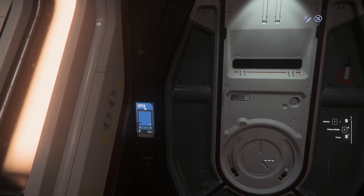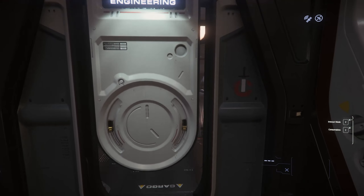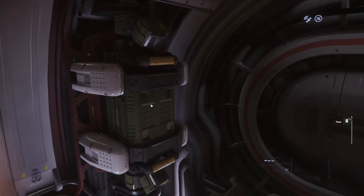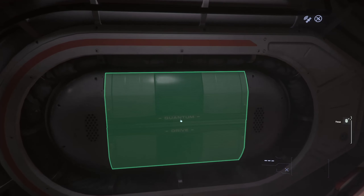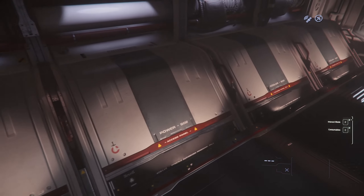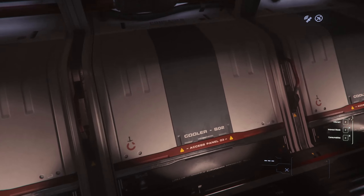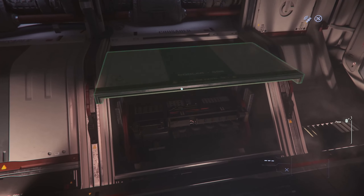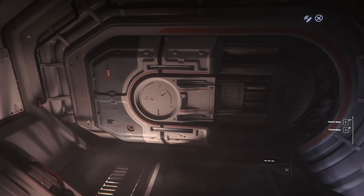The first compartment is the cargo bay — it's large. The MSR can carry up to 114 SCU of cargo, and combined with its speed it makes a great cargo hauler. Off to the left is the engineering section where a number of components are stored and accessible. And there is some evidence of the MSR's party trick — we'll be coming back to that later.